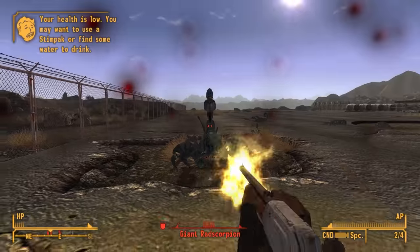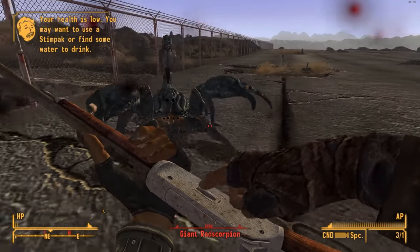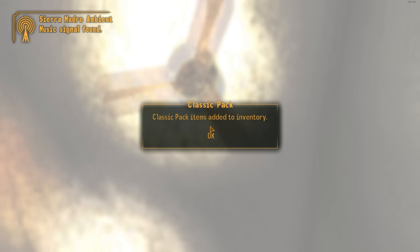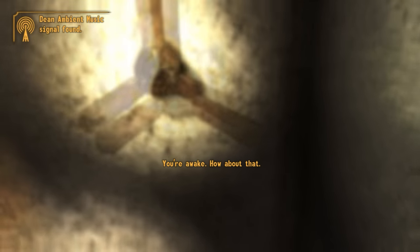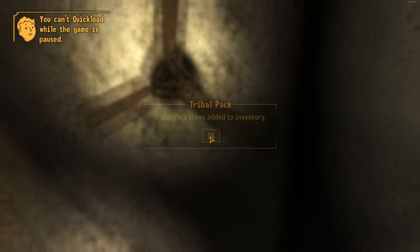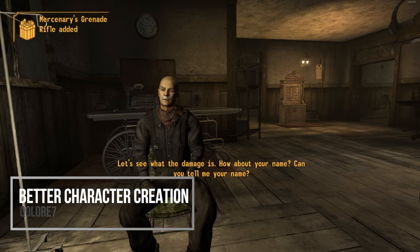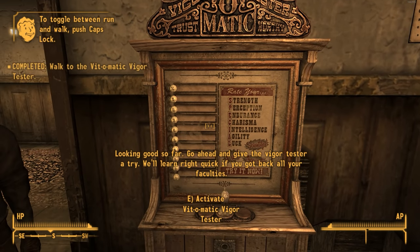One thing I genuinely dislike about the game, especially making videos on it where I consistently have to make new characters to show things off — it's cool the first time with the Vigor Tester and the Rorschach test, but after a while it's like, just let me get through this. Fortunately, we do have a mod to do that: Better Character Creation. What this mod is going to do is make it so that initial entry into Fallout New Vegas is significantly more optimized.